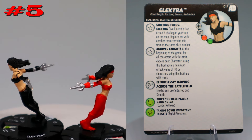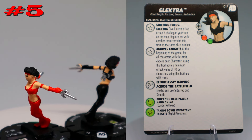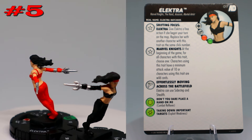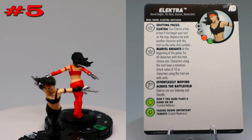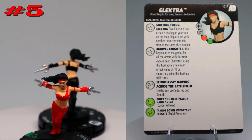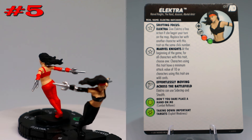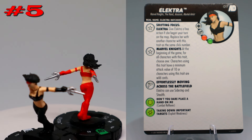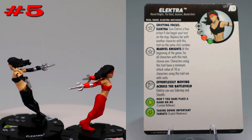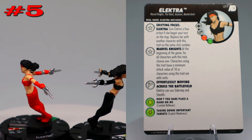Starting us off at number five we have this shifting focus set of Elektras from the Avengers Defenders War set. Pretty cool — same sculpt, just one's painted red and one's painted black. The common one in black has improved movement for elevated, and of course the shifting focus trait to switch between them.